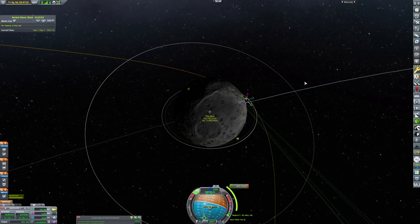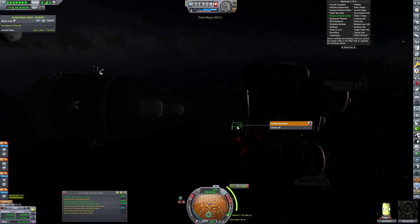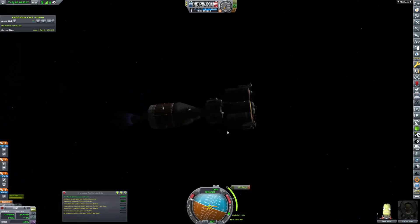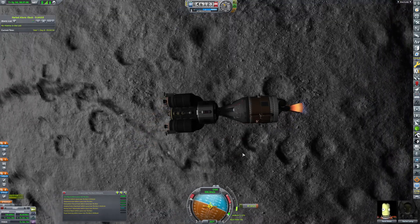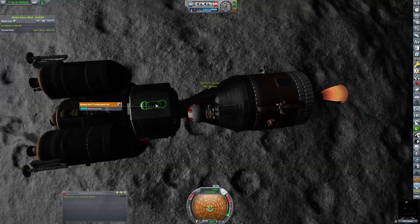Here is my design for the circularization burn around the Mun. Here we are just about to execute that burn and do all the science that is quite necessary. I do have to say, KSP1 with mods does look quite amazing.